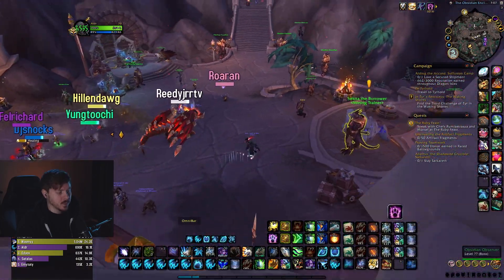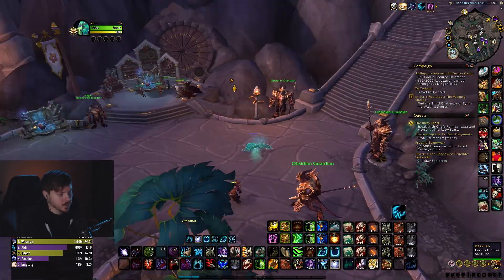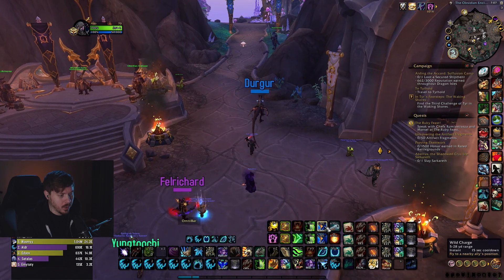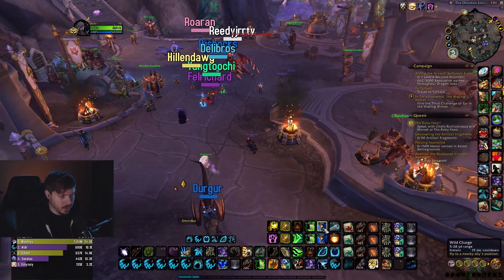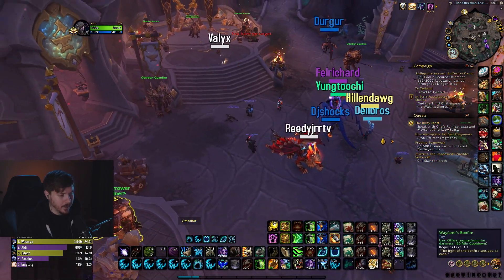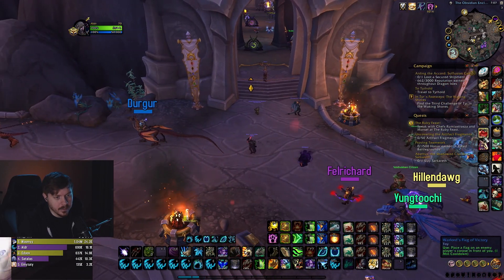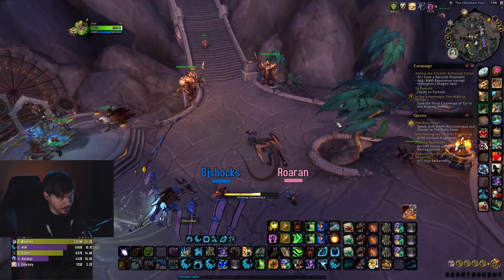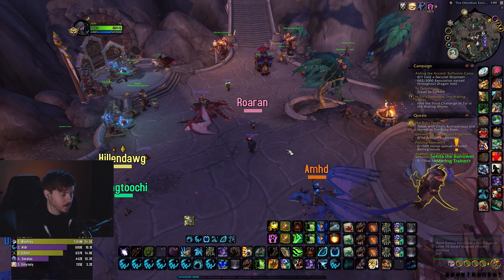This row is just random stuff — I press Y for buffs. My trinkets are on my mouse on top so if I'm pressing Shift I can still use them without thinking too much. Shift Scroll Up to heal, Control Scroll Up to Wild Charge to a friendly player, party one or party two. I also have Shift W to mount and Alt W for Dragonriding.